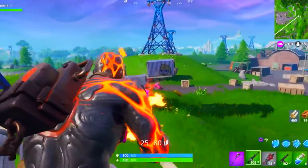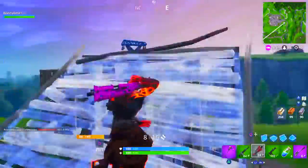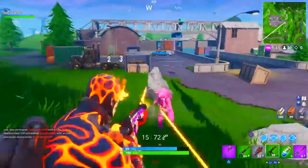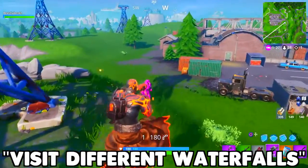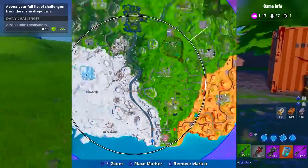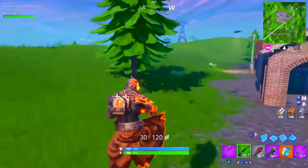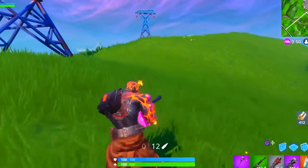Next, visit different waterfalls. As of right now, I know of a few waterfall locations: there's one over here on the map, one at the very southern part of the map, one by Loot Lake, and I believe the one by the Viking Village counts as well. That gives four different locations. I believe you're going to have to visit three, so it's a pretty straightforward challenge — the hardest part is just knowing where all the waterfall locations are.